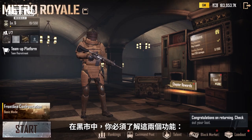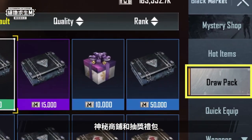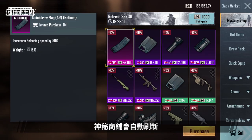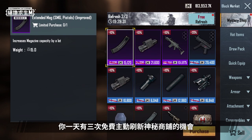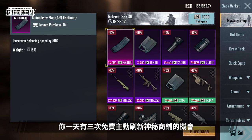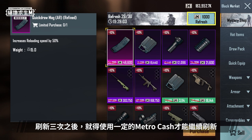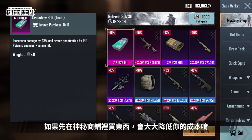There are two Black Market features you need to know about: the Mystery Shop and Draw Packs. The Mystery Shop will automatically refresh, and the items in the shop may refresh with random discounts. You can actively refresh the Mystery Shop up to three times every day. After that, you'll need to spend some Metro Cash to refresh the shop. You can save a lot if you buy items from the Mystery Shop.